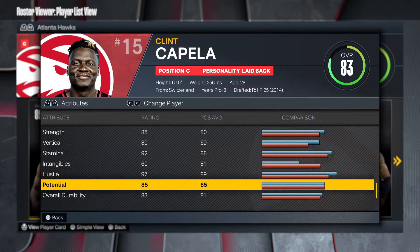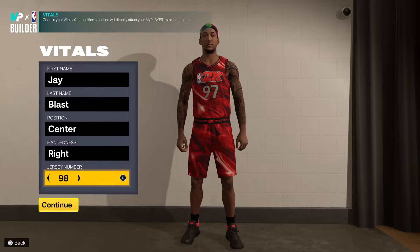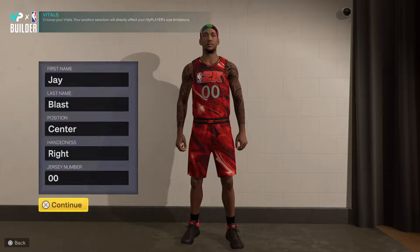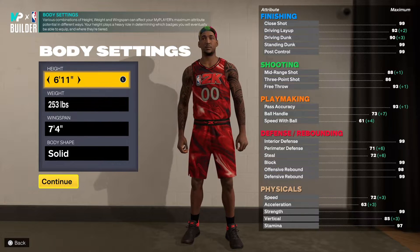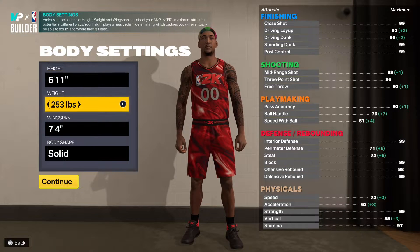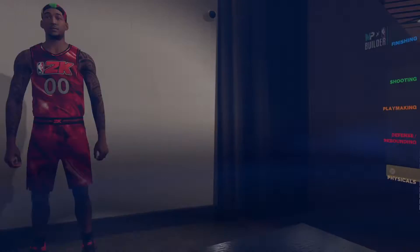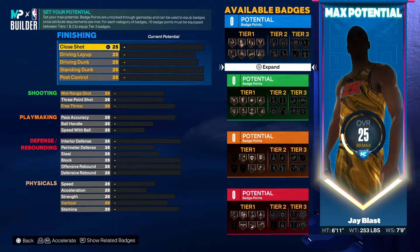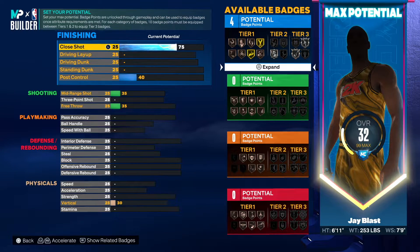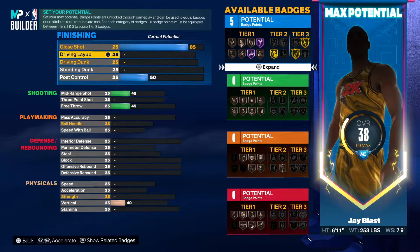So many people might want to go with this base build, but I wouldn't recommend it — I made a better version that still gives you the shades of Clint Capella. We're going to go 6'11", max out that wingspan to 7'9", and leave the body shape at solid. For this build, I went 85 on the standing dunk — that's going to get you fearless finisher and fast twitch on gold, which are great badges to use.